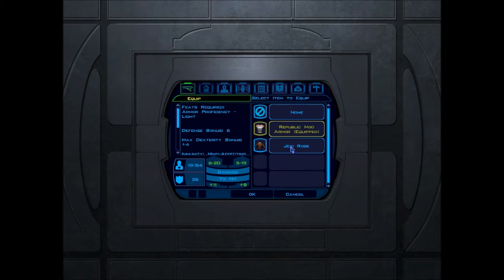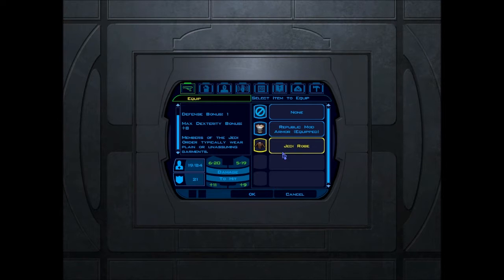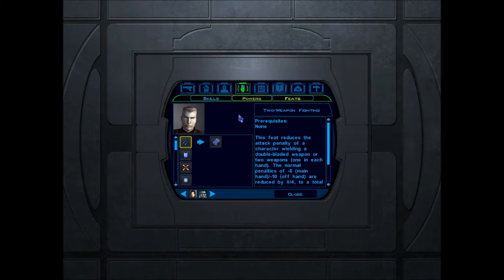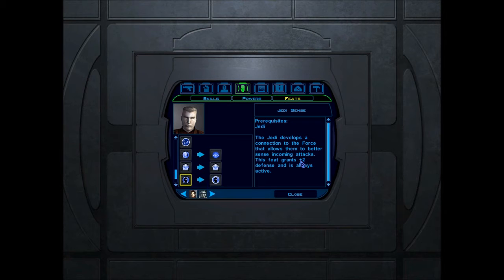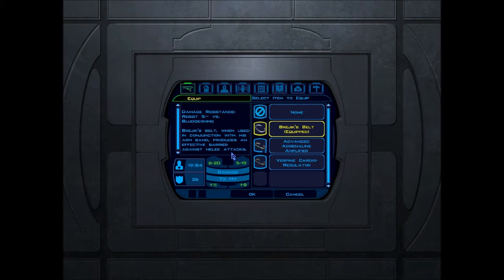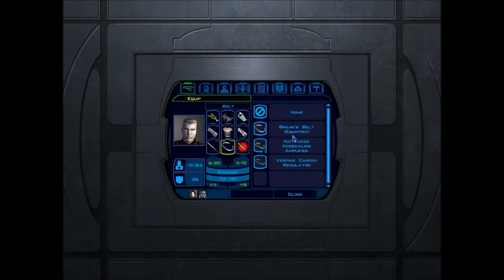Jedi robe — someone did ask why I'm not wearing the Jedi robe. Here's why: in my current armor I have 25 defense; if I put on the Jedi robe it becomes 21. And I do get these Jedi feet — connection force allows some attacks, plus two defense, always active. I don't think that requires me to be wearing Jedi robes. I'm just a lot better off wearing the armor still. The only thing stopping me from using is force lightning, which until I get the third tier isn't that good. This belt has resistance five bludgeoning, save reflex, fortitude save — actually not very good, but we're keeping with it since everything's been energy damage.